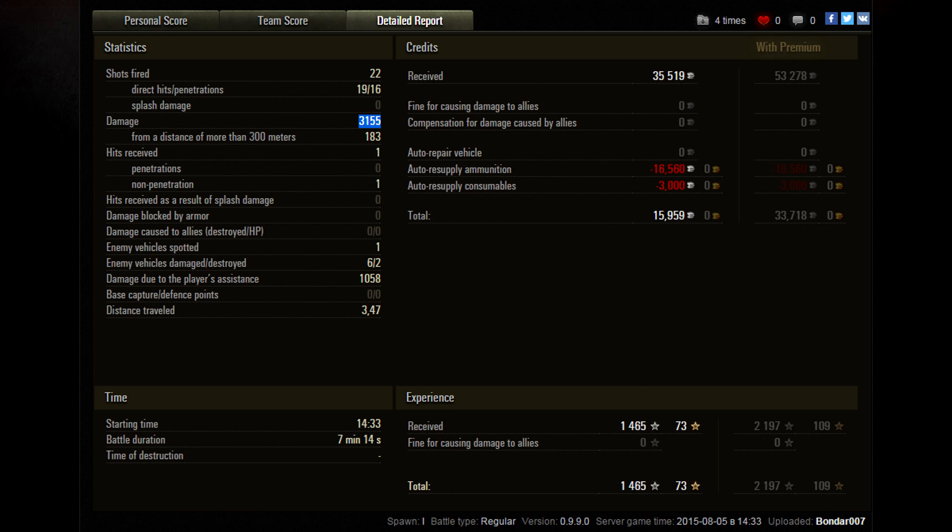In the end, kind of irrelevant — he did earn credits even with firing some of those HEAT shells, and would have earned significantly more with premium. To put it into perspective: with premium he would have earned over 2,000 experience, but instead earned just under 1,500. That's always going to be the case with standard versus premium.